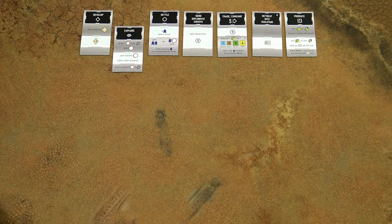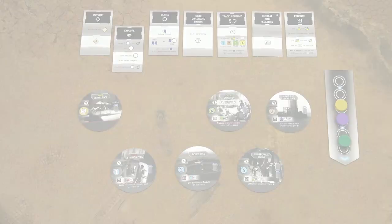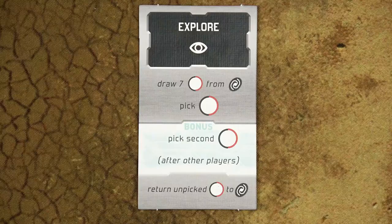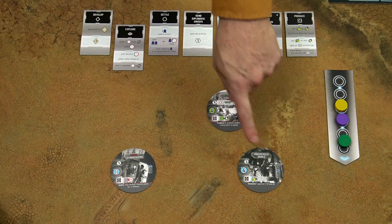When the explore action is selected, first draw seven tiles from the bag. Place them with their grey side up, and then starting with the player who selected this action and in subsequent player order, each player picks one world of their choice. When you take the world, place it to the rightmost space of your empire mat, still with the grey side up. These are explored worlds and all their powers are still inactive. However, these worlds can be colonized during the settle action. As a bonus, the player who selected this action can pick a second world after all players have picked their first world.